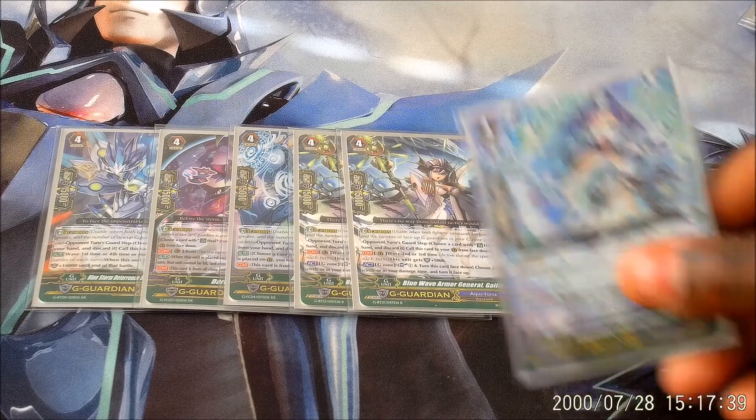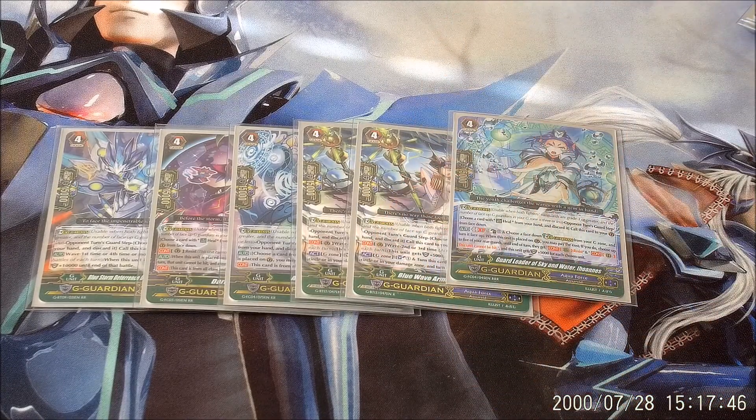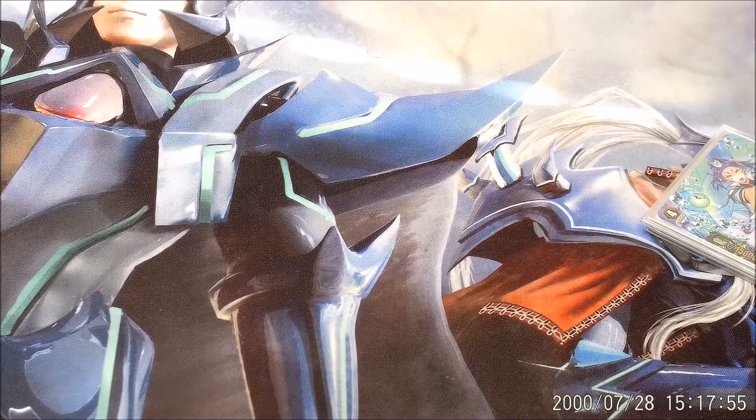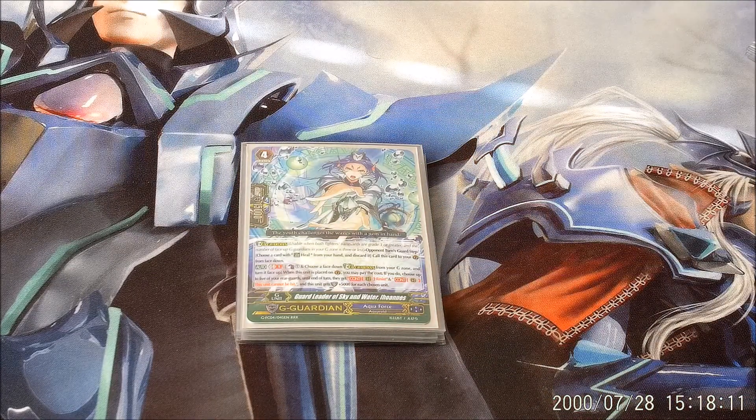Often I'll flip Galphelia with Alexandros — why not? — and then next turn I'll have a ton of power. Iohannes — she is Counter Blast 1 at GB1. Flip something up — normally Alexandros, and if it's anything else you're doing it wrong. Then for every rear guard you have, she gets plus 5k, and all your rear guards get Resist and cannot be hit. Which is a big middle finger to D-Police, especially the Dikeyser build. But yeah, that's the deck profile.